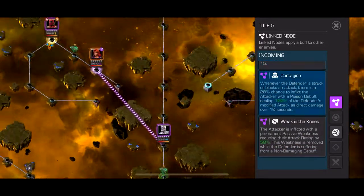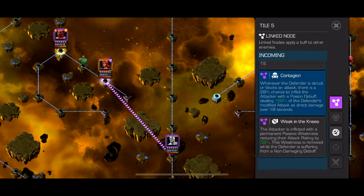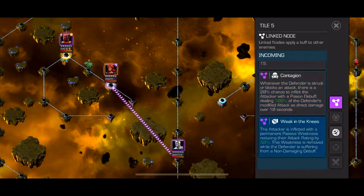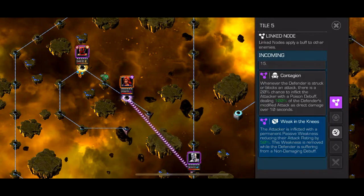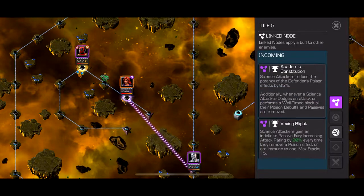Then it has contagion — whenever you hit them, you have a 20% chance to put a poison debuff on yourself. And then the final node: the attacker is inflicted with a permanent passive weakness reducing the attack by 150%. This weakness is removed while the defender is suffering from a non-damaging debuff. This is just bad.